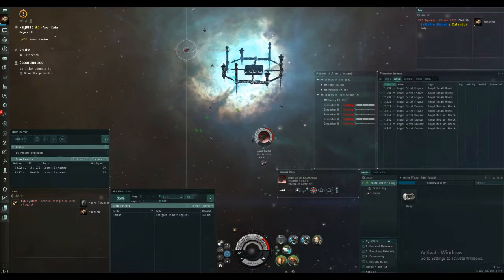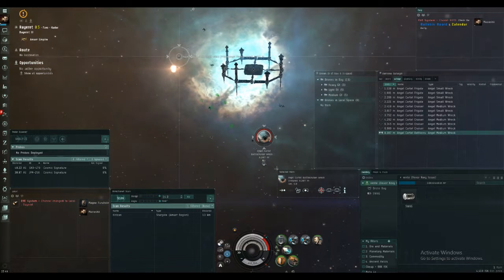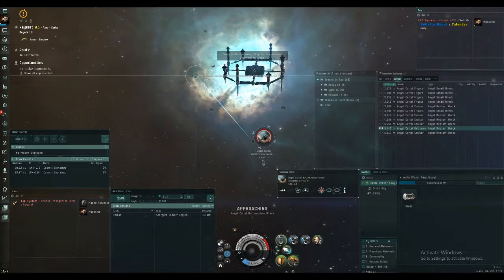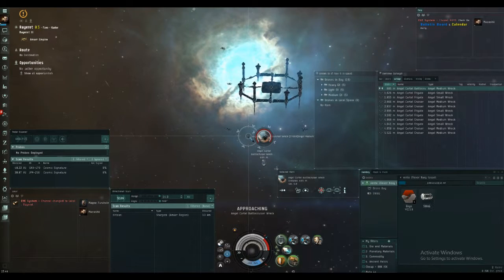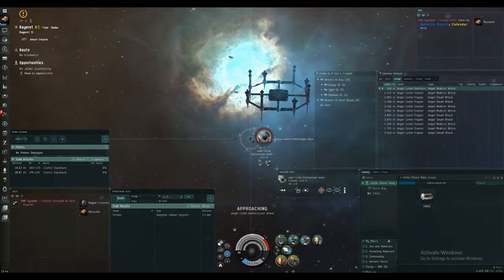Now I switch out to my salvage equipment, wait for it to blow up and it shows up in my salvage tab. Lock onto the salvage, press R to return the drones, tractor beam in, open cargo. That's just over three minutes to clear the whole site. And that's how you do the sites — then to finish off I just do a little bit of salvage.